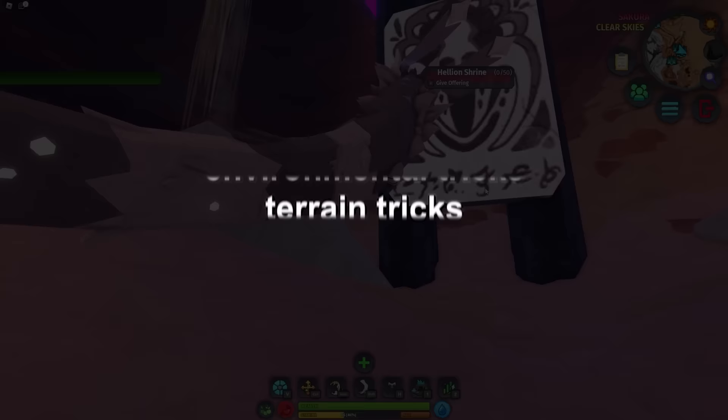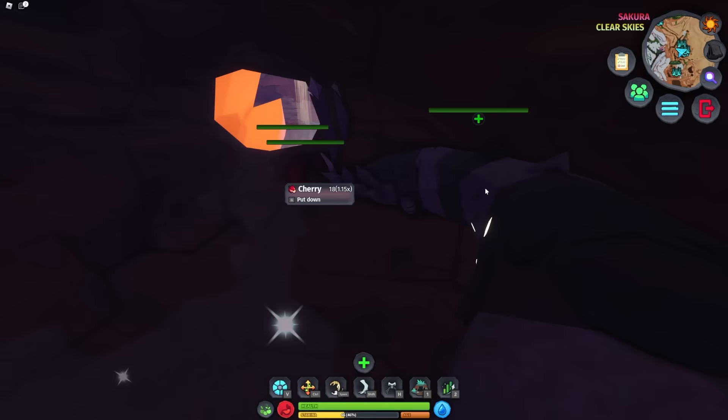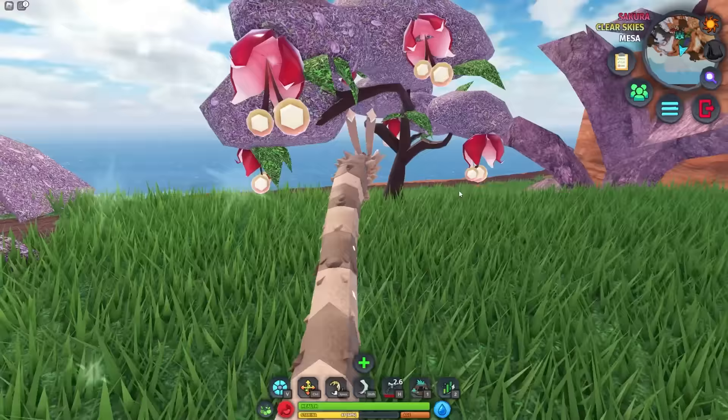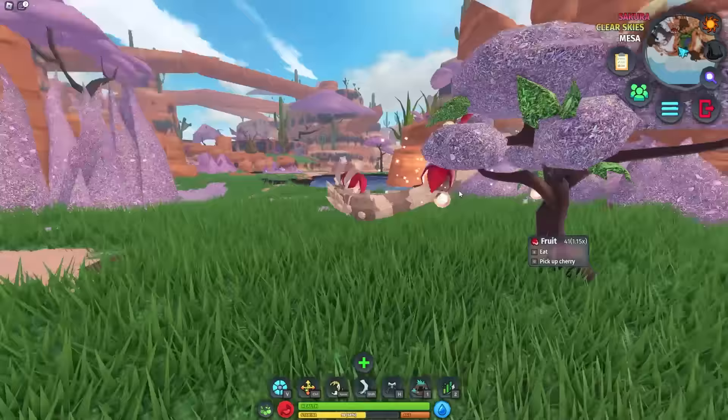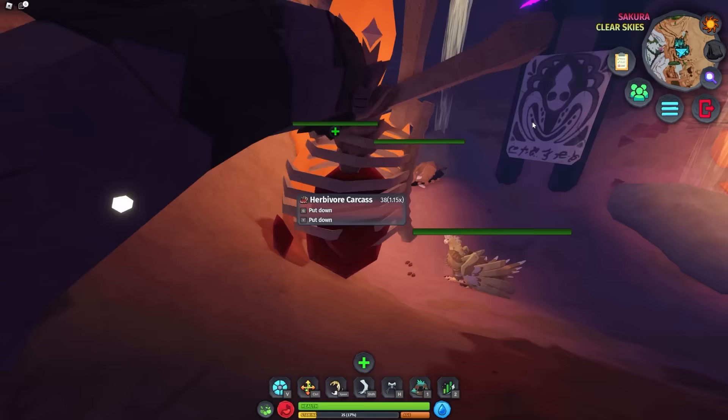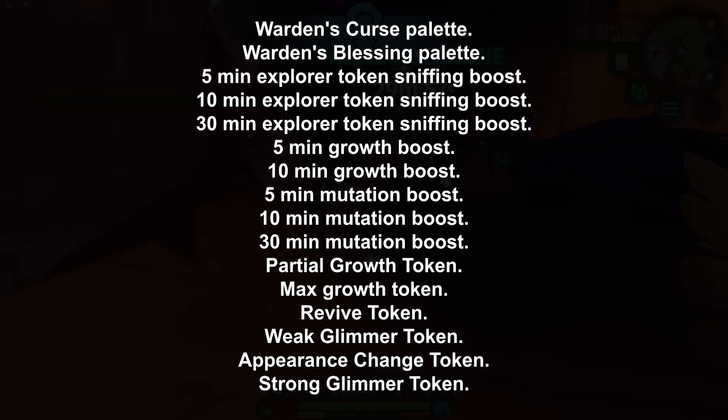There are currently eight warden shrines around the map, and what most people don't know is that you can sacrifice food for certain boosts. Each statue requires a certain amount of food. If we pick up some berries with G, we can go to the hellion warden shrine — we currently have 18 but it only gives 15, so we need to do this a few times. Give offering — bam, we get an item. The rewards you can get are quite good.